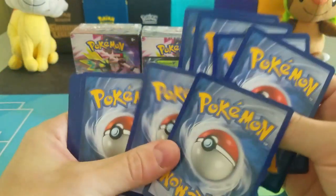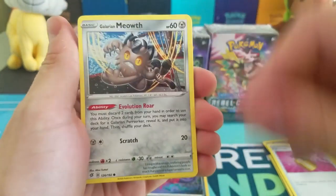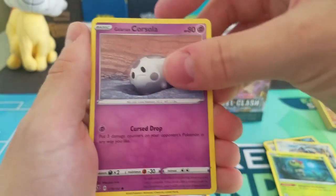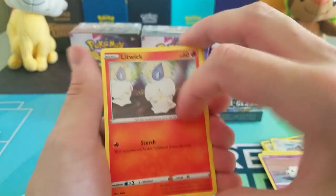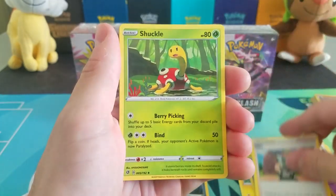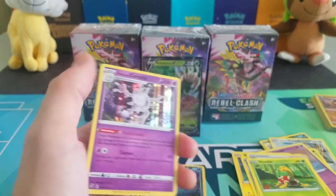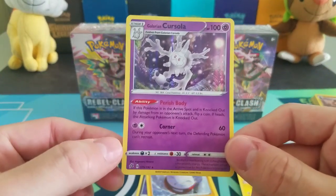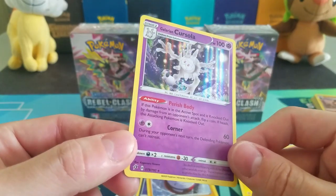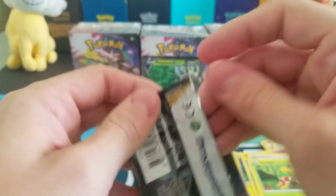Going on to pack number two, we have a Galarian Meowth — really excited about this one, I think it's a lot better than the current one since it can just search out the Perrserker right away, which could be good for potential Zacian decks. We have Galarian Cursola — I wouldn't mind that, I think that's one of the cooler non-ultra rare Pokemon in the set. We also have Litwick and Shinx, Fighting Energy, Bronzong, Milo, Shuckle, and a reverse holo Electrode. And we got Galarian Cursola — this is not a bad pre-release kit so far! It has the same ability as the old Gengar from Stormfront: if it's your active and would be knocked out, flip a coin — if heads, the attacking Pokemon is knocked out.